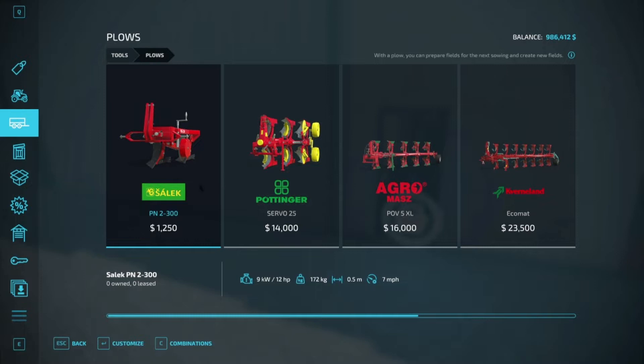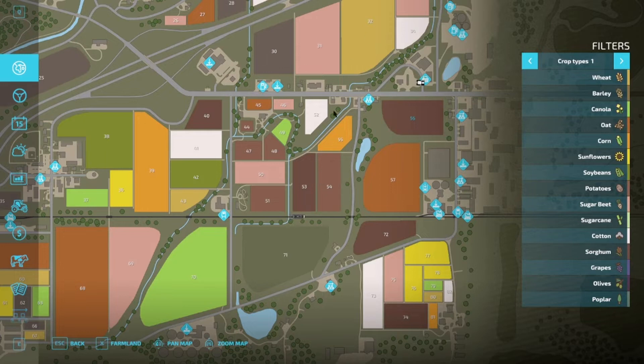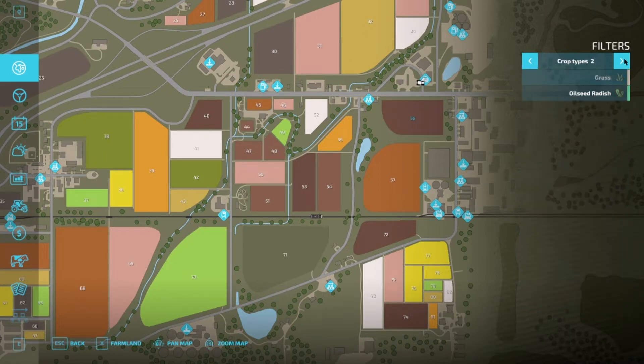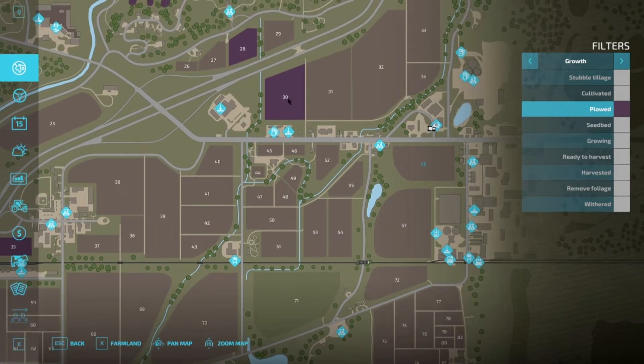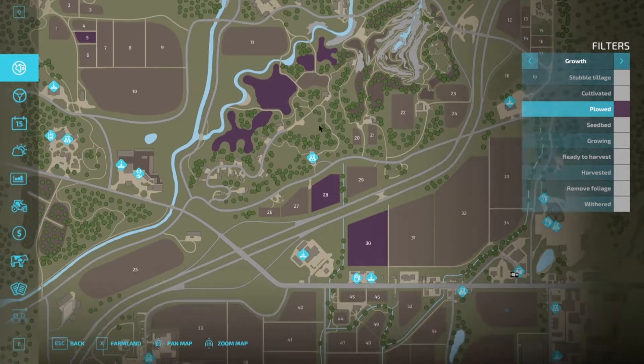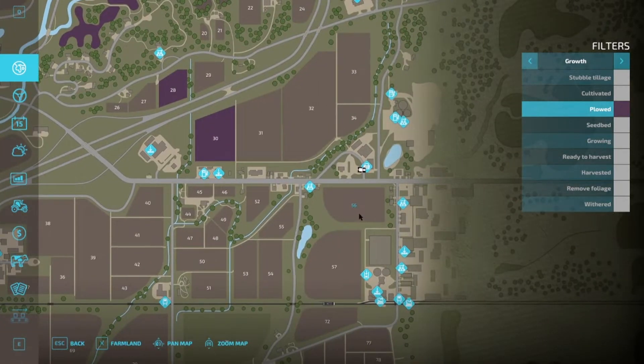A plow — if I'm honest, plows suck. They're slow, they take a lot of power to pull, they absolutely suck. But you need them. After you plant a root vegetable, or sometimes when you first buy a field, it will say 'needs plowing' on the map. If you back out to the map menu you can see the filters — turn on plowing and you'll see fields 30 and 28 need plowing. We got lucky, field 56 doesn't need plowing.